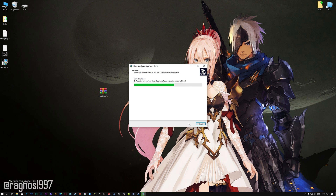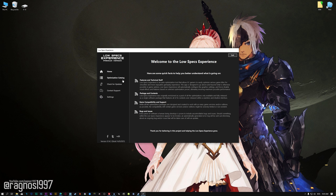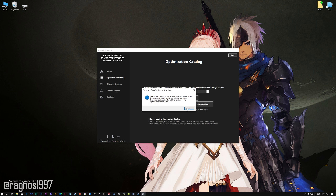Start the installation process for the Low Specs Experience. Once it's done, start it from the newly created Desktop shortcut and select the optimization catalog. From this drop-down menu select Tales of Arise, and then press load the optimization package. If the Low Specs Experience does not automatically detect the game version, simply select the game installation directory, press OK, and the optimization control panel will load.